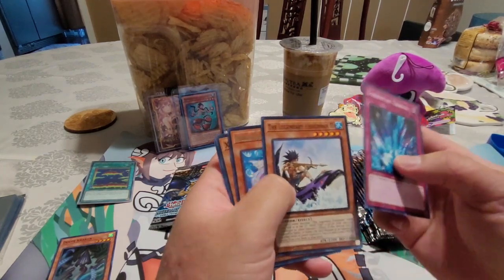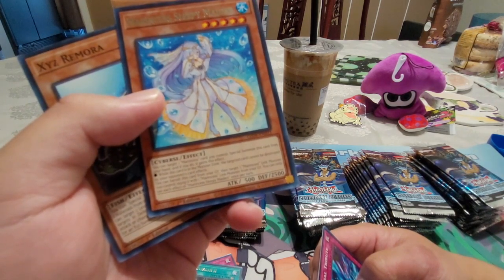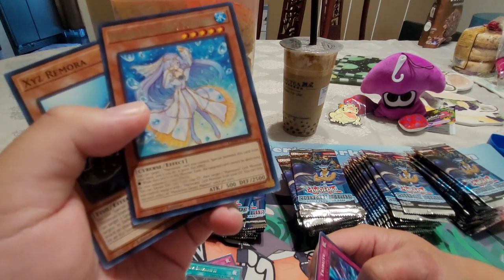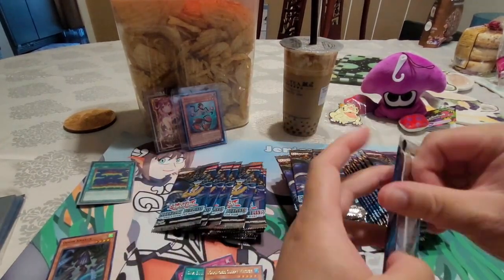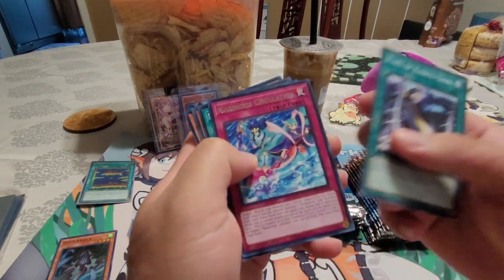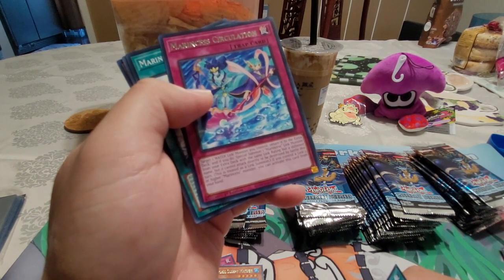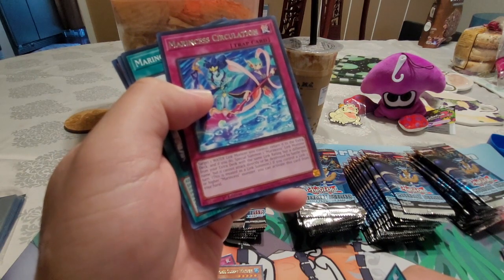Next pack — Torrential, Fish, Legendary Official. Ooh, Sleepy Maiden! You can target one Marine System card you control, special summon it, and that monster can't be destroyed by opponent's card effects. You can also banish this card and target one linked monster you control and equip one Marine System link from your grave. Then, Marine Says Circulation — target a water link you control, return it to your extra deck, and special summon one Marine Says link monster with the same link rating but a different name. It can't attack directly or be destroyed by battle this turn.